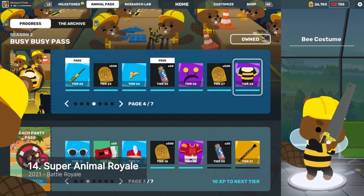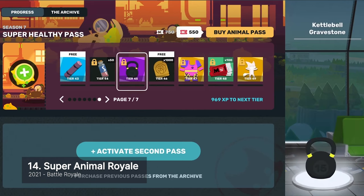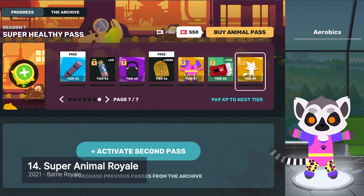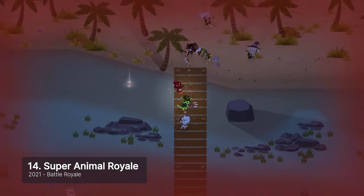Its microtransactions come in the form of new animals to play and weapons to collect. These are purely cosmetic and don't lean on any pay-to-win elements. There's a lot of fun to be had here, and the game continues to bring new content with its regular seasonal updates.